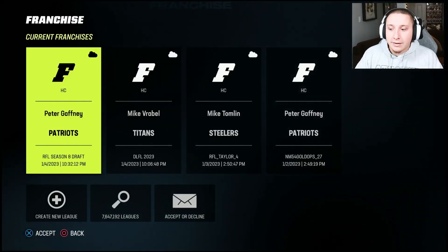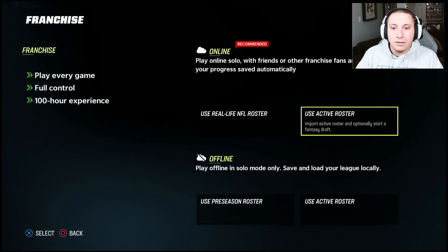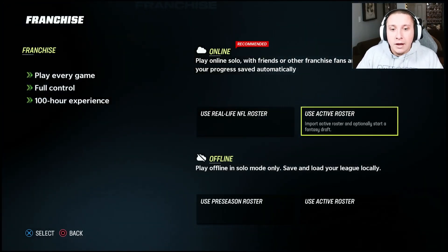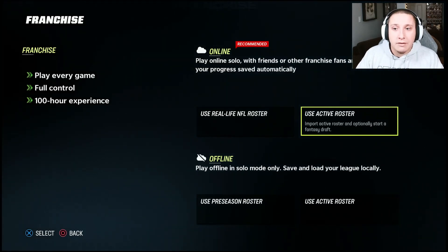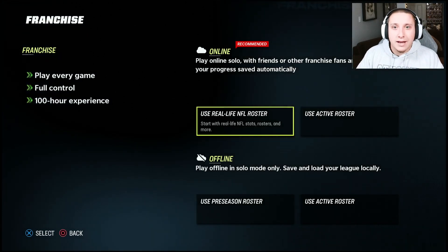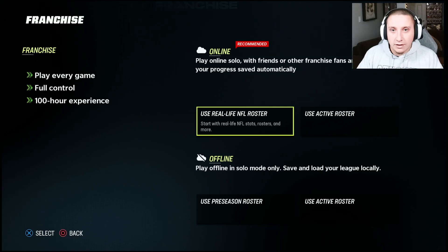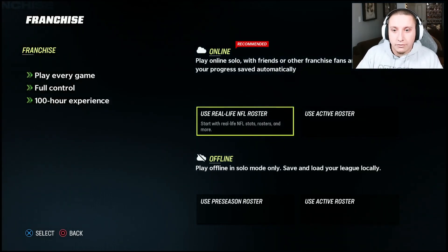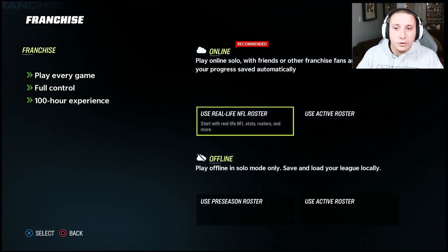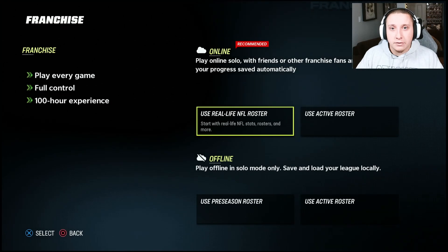I'm kind of prone to this myself — when I go to create a new league, I typically just select from one of the first two options. I either utilize the real life roster or whatever roster I have loaded, and I do it in an online franchise. I mostly do this in case I decide I want to add a second account to facilitate trades or add a friend.